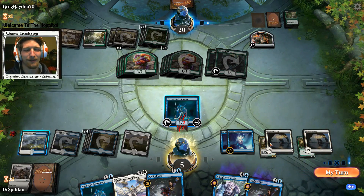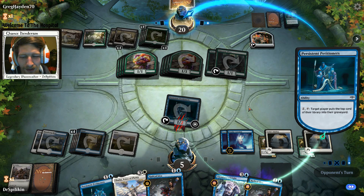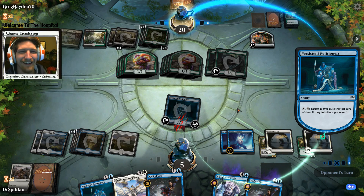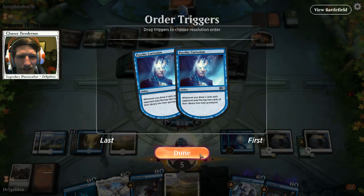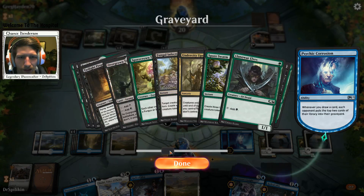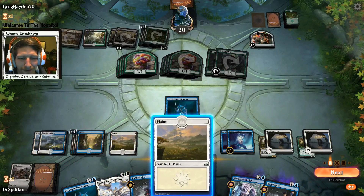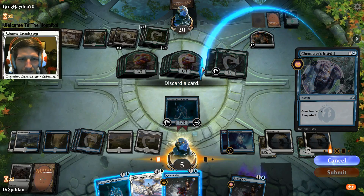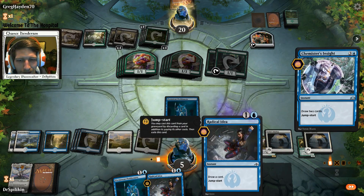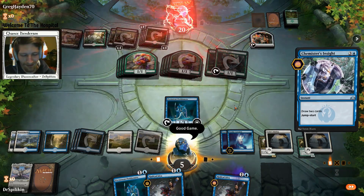Sweet victory from a mill deck - that's two wins now! We can tap him, he discards one, discards four more at the beginning of our turn. Chemister's Insight and we win. Maybe he had Tender Shoot but he can't cast it because of Ixalan's Binding. Psychic Corrosion milled another copy of Tender Shoot - all of his Tender Shoots are in his graveyard. Throw out the GG!